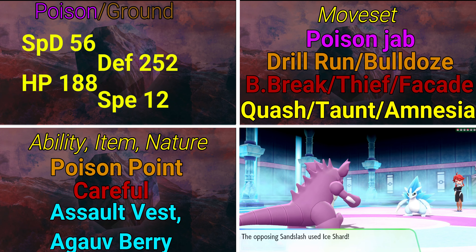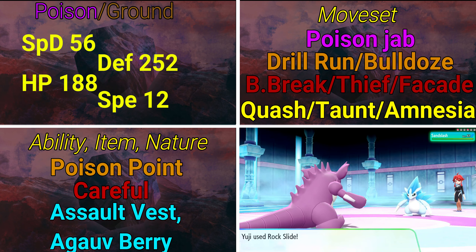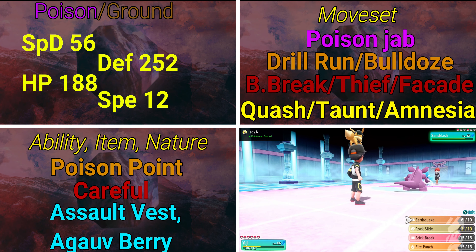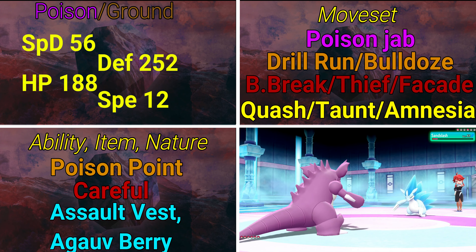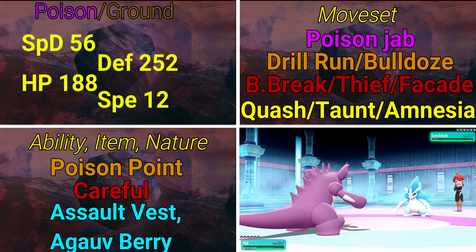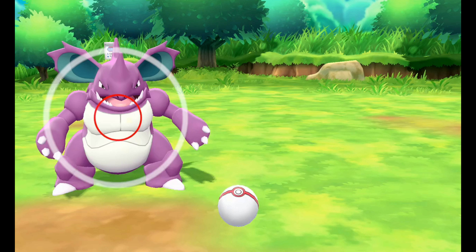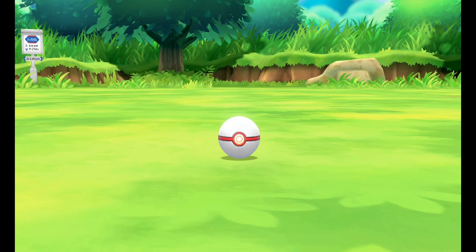The last set is a defensive bulk set — mostly for fun or casual play, not recommended for high-tier competitive. EVs: 56 Special Defense, 252 Defense, 188 HP, 12 Speed. Ability is Poison Point for a chance to poison physical attackers. Nature is Careful to boost Special Defense at the cost of Special Attack. Item options are Assault Vest for a 50% Special Defense boost (but no status moves allowed), a wake-up berry if using Rest, or the Iapapa Berry for HP recovery.